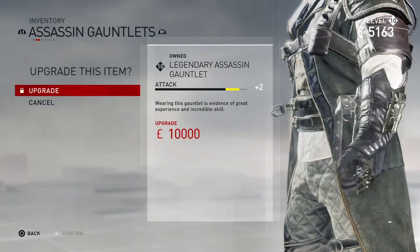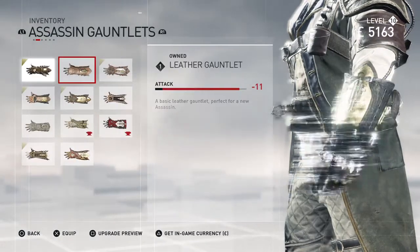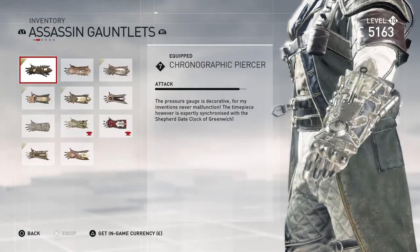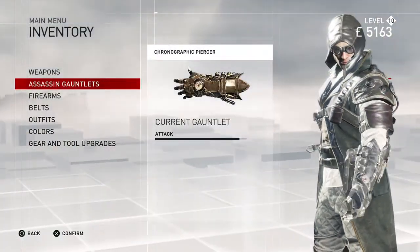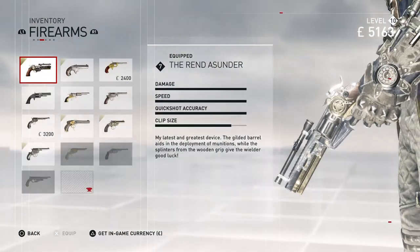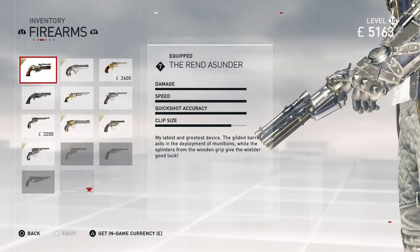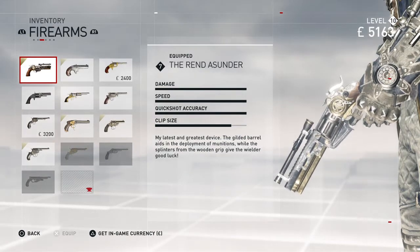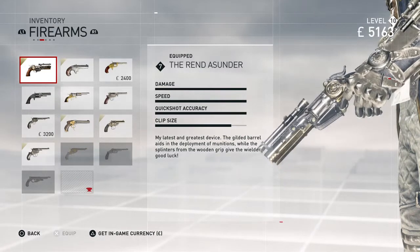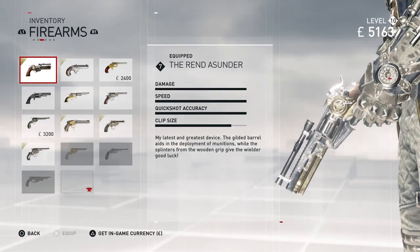Even at its very best, this is the best gauntlet in the game. Even if you upgrade it entirely, it's exactly the same as this one upgraded. Each of these packs, like with this pack, everything is available at level 7. As you can see here, this actually has full damage, full speed, full quick shot accuracy, and only minus 2 on the clip size. So this is the gun — I think it looks amazing, it's so cool looking.